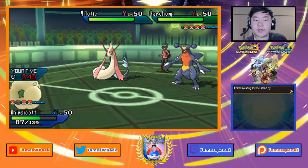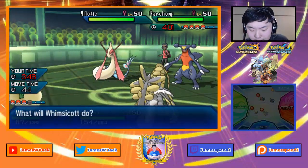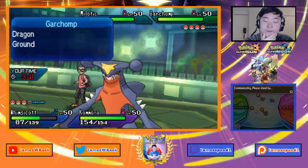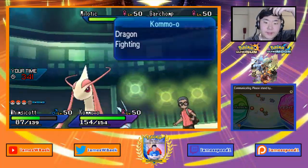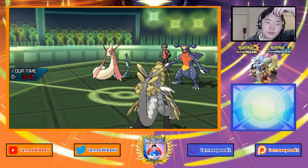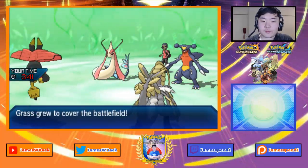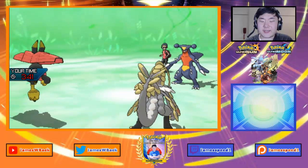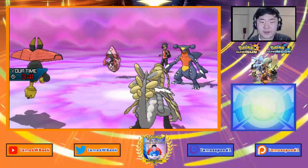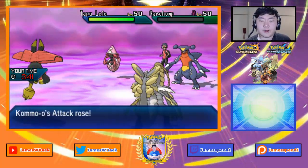Kommo-o comes in and I'll Z-move. I could sub up first but I don't see a reason not to Z-move right away and get Bulu in. The concern is if Celesteela plus Lele are in the back, but Bulu should live one attack from Celesteela. Milotic retreats, Garchomp stays in, and Lele comes out. However, Flamethrower plus Wood Hammer will still knock out Garchomp. Z-move hits — Garchomp knocked out.